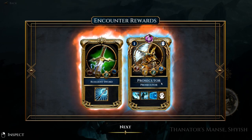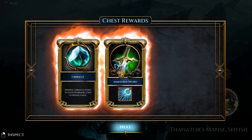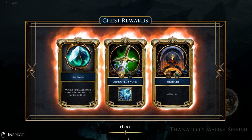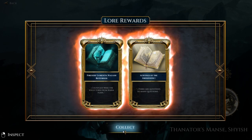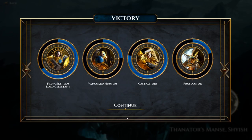We got a Resilient Sword, another Prosecutor Unit card, one Miracle to revive a unit, one Fortitude for plus one health, and one Armoured Sword — interesting, less health but more Armour. We also got the Fireside Laments, Nagash Returned, and the Scryings of the Smoke Seer. Very nice. We got some more experience — that's looking pretty good. You can tell what tends to do the bulk of the damage when I play, although I don't think we actually summoned them in this time.